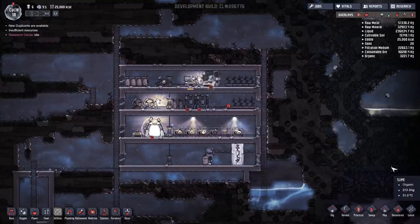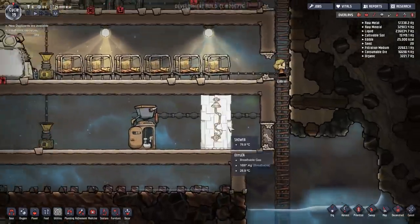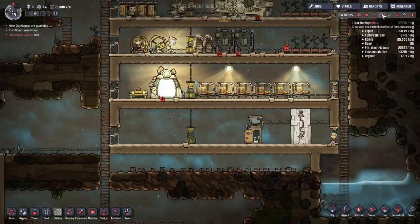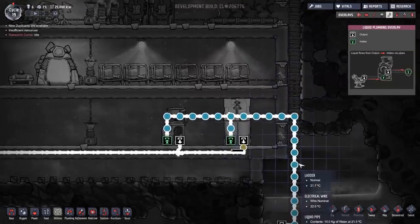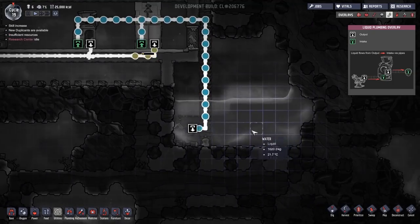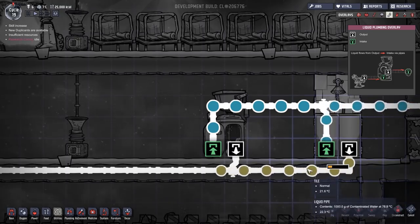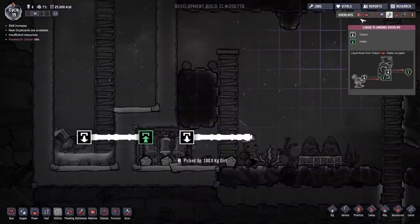Welcome back to Oxygen Not Included. In the previous episode we managed to get our plumbing system all sorted. As you can see, we've got a shower and lavatory all plumbed in. We can see water getting pumped from our reservoir over into the shower and the toilet, which then outputs the contaminated water into our septic tank on this side.